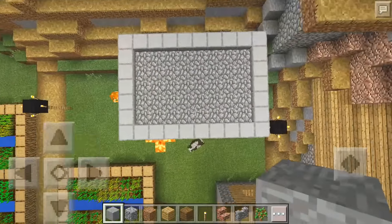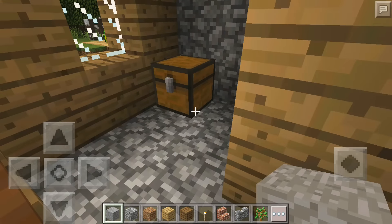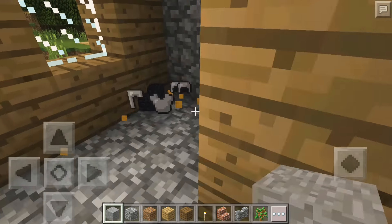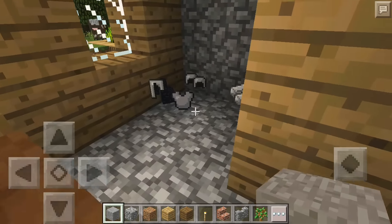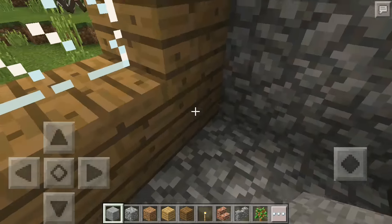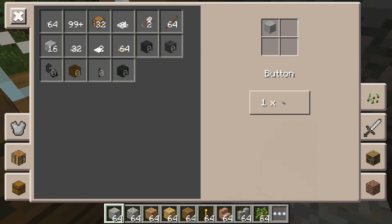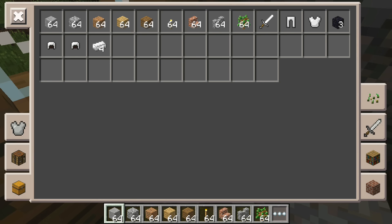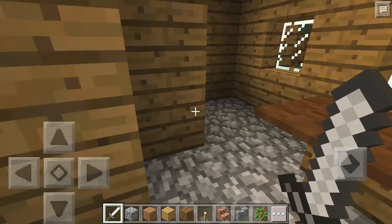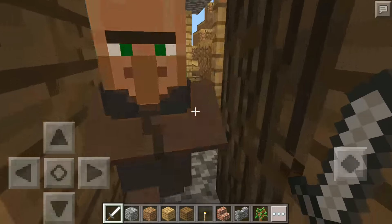Let's go ahead and break our way through into the blacksmith. Honestly there is so much stuff in here, you can be loaded right from the start. As you can see, we have two iron helmets, an iron chest plate, iron leggings, two or three pieces of obsidian, and also an iron sword.